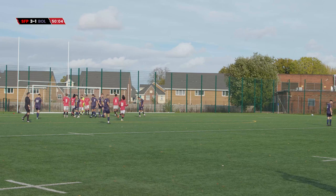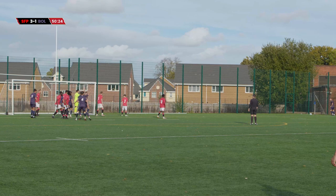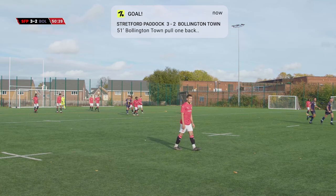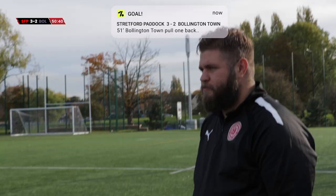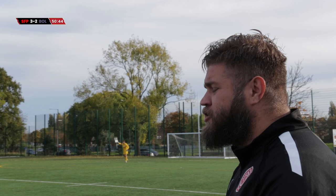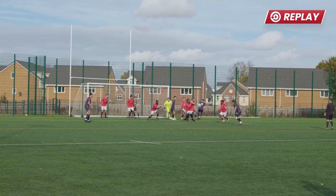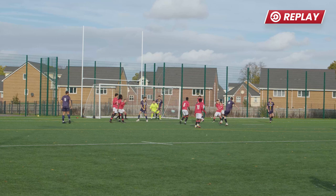Ball in — headed away but there's a chance here on the edge of the box. Bollington get the shot away and that is a well-worked strike again. Paddock giving away a goal from nothing really. The ball came in, it was headed — Paddock got a flick on, cleared the ball but it fell to the feet of an attacker on the edge of the box. He hits it goalwards very sweetly. McKenna dives and tries to get a hand to it — I think he gets fingertips on it — but it was a great strike. The pace took it through his hand and it's 3-2 all of a sudden.